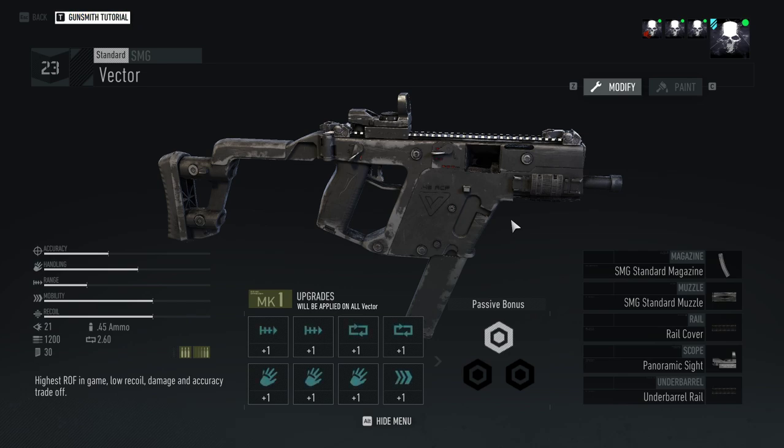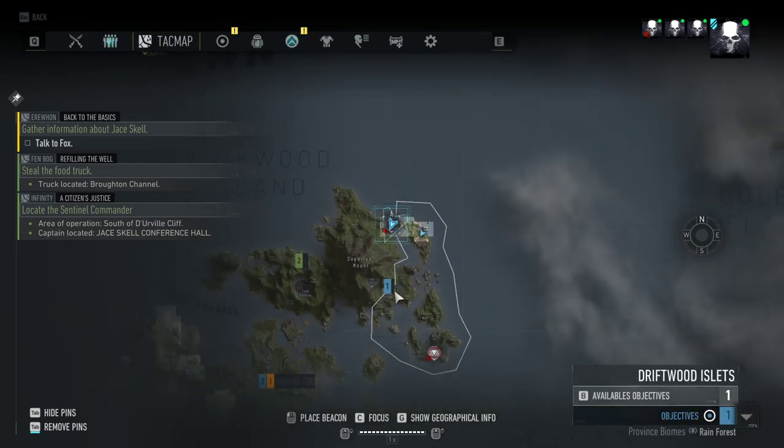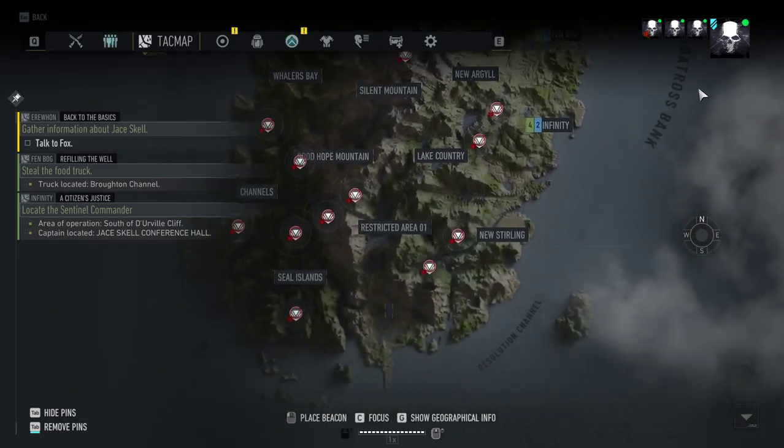I'm going to show you where to get the blueprint. Once you get the blueprint you can just re-craft this gun for really cheap whenever you level up and want to get a newer or better version. It's located in the top right corner of Darkwood Island.